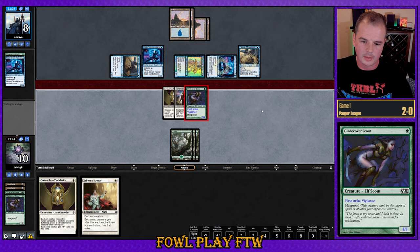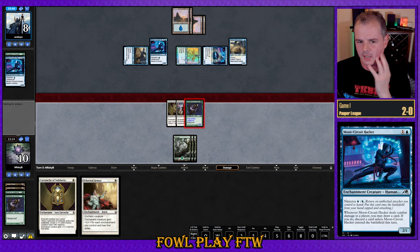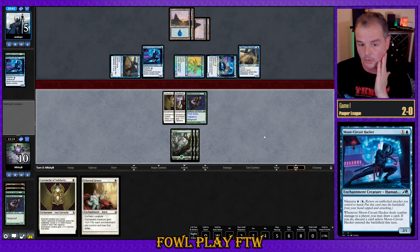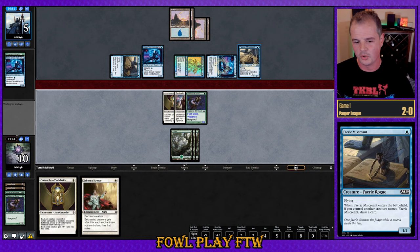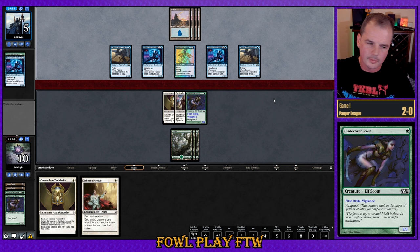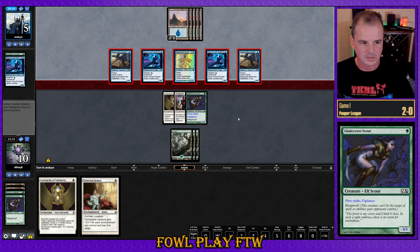Attack with the scout. Things get kind of dicey here if they have a Mutagenic Growth. It depends on if they get priority in between us ordering blockers and them casting Mutagenic Growth — I'm not entirely sure on the ruling. But if they do get priority in between, we can put Moon Circuit Hacker first. We're forced to deal one damage here; Mutagenic Growth makes this a 3-3, so two damage marked and die on crackback. Either way, we're just forced to assume they don't have it.